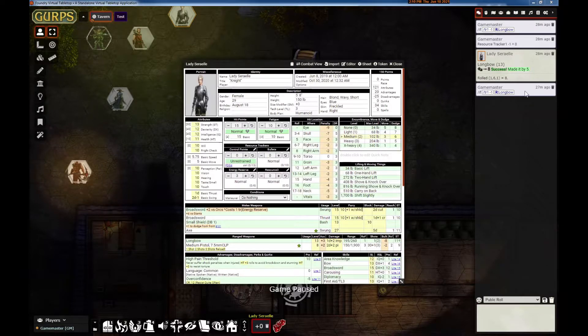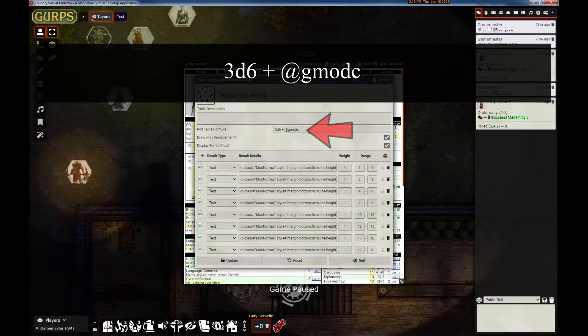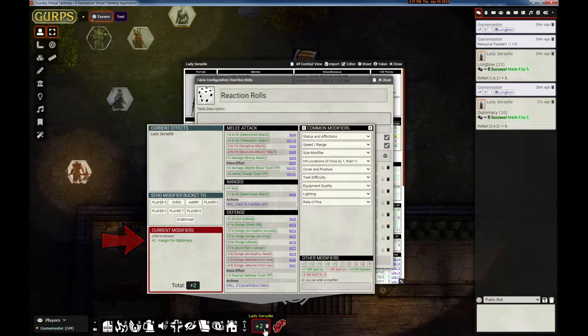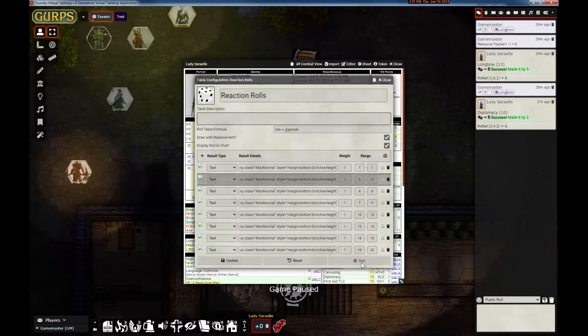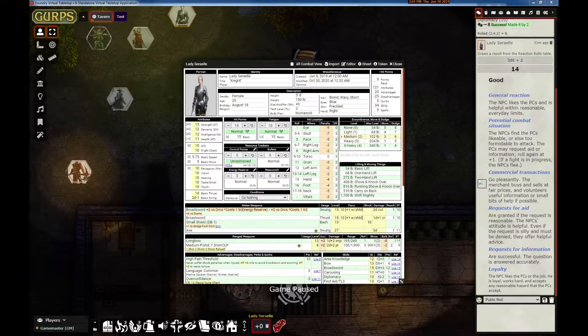Let's detour into another feature. The margin of success is now a modifier button. It doesn't really matter so much when attacking with a longbow, but let's say Lady Serial was doing diplomacy and then rolling against a reaction table. The roll table formula is 3d6 plus @gmodc — which is the global modifier and clear afterwards. The user can click 'made it by two' and you can see in the modifier bucket it shows plus two for margin of diplomacy, then roll on the reaction table and the result is 3d6 plus two.